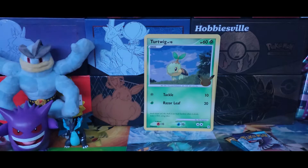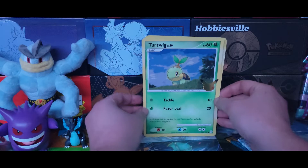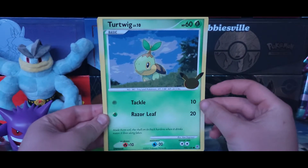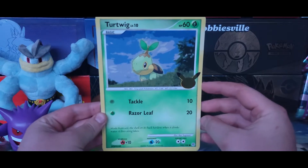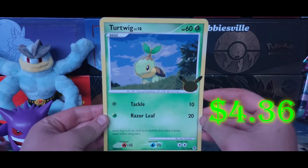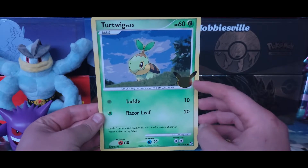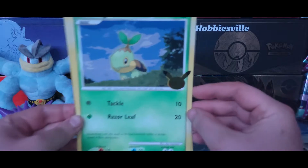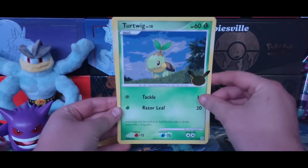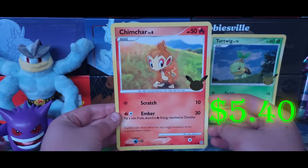We're going to take a look at all of the promotional cards, but for now it looks like we have a little bit of an off-center 25th anniversary symbol. If you remember in a previous video, the Rowlet card from the Alolan First Partner Pack was very, very off-centered — almost all the way over. This one is just a little bit off-centered. The other one was way, way worse. Let's see what else we have — we have Chimchar right here.